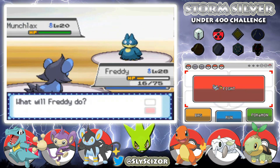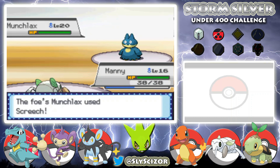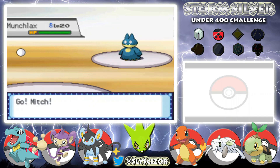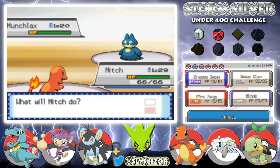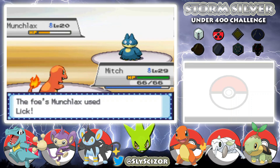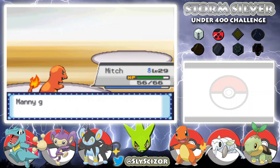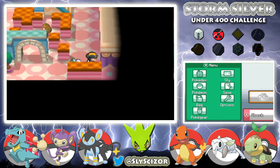Last up is a Munchlax — let's go to Manny, then back into Mitch. I might have to get Ryhorn back because at least Ryhorn will resist the Normal-type moves in this gym, so I may have to do that for the leader. Munchlax down. Freddy to level 29.